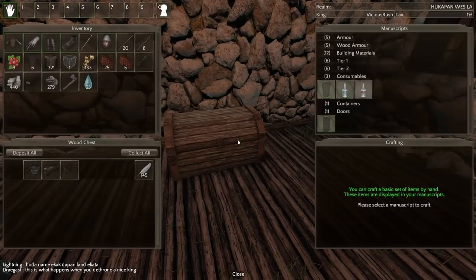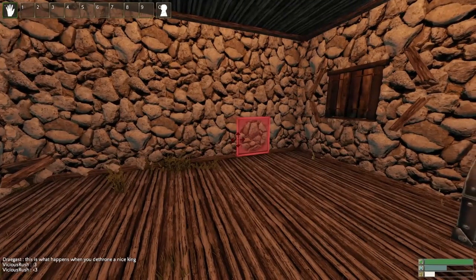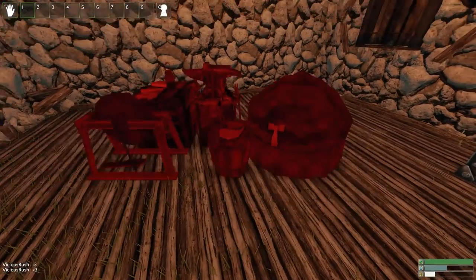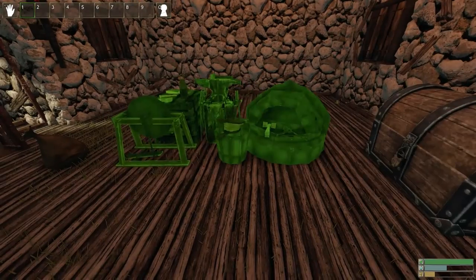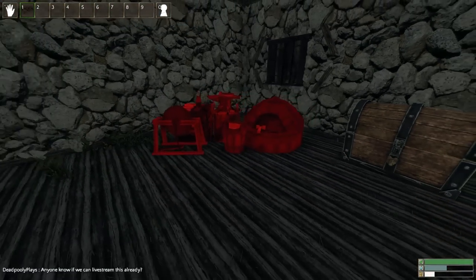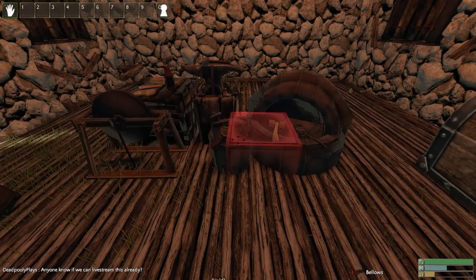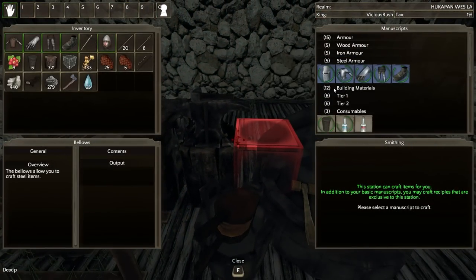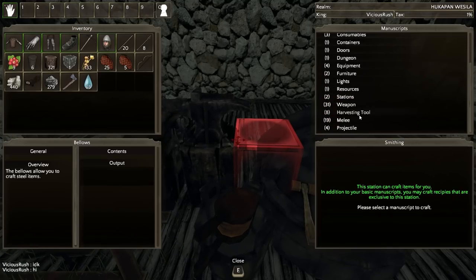Not going to use the mace right now. Where's my forge? Oh, it's a bellows now. We'll go over here — I have plenty of iron and lots of goodies. It's a little bit finicky about indoor placements still, which bothers me a little bit. Let's see what iron weapons we can make. If we're going into a fight, we want to make sure we're equipped so that our enemies are not a threat to us, but simultaneously we are a threat to them.